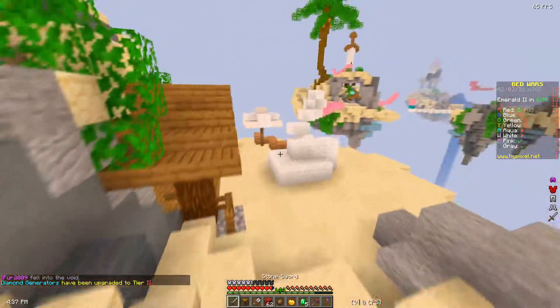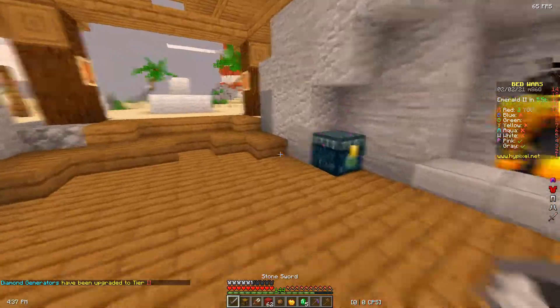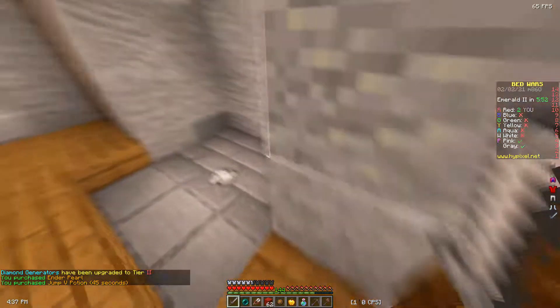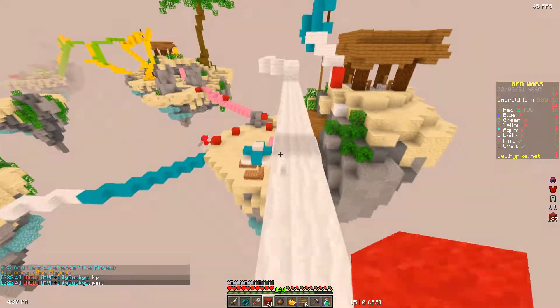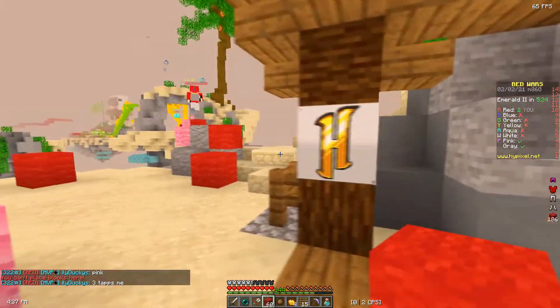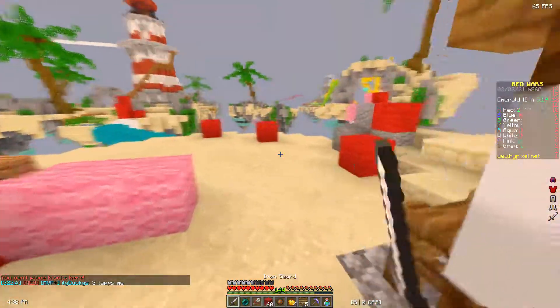I got one. How many emeralds do you have? Pink just fall — yeah, pink just fell. I'm very good at English, do not worry. I have a pearl and a jump pot — they're camping at their base. It's fine, if we just get some pots and stuff we can kill them.